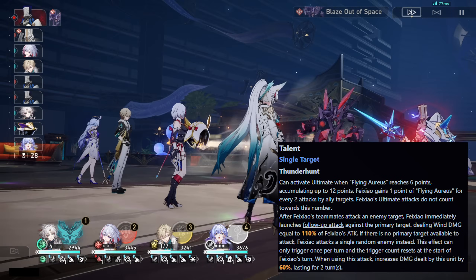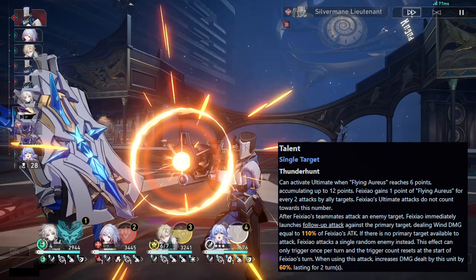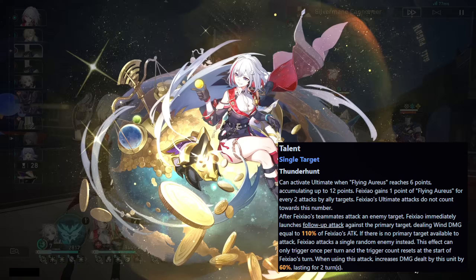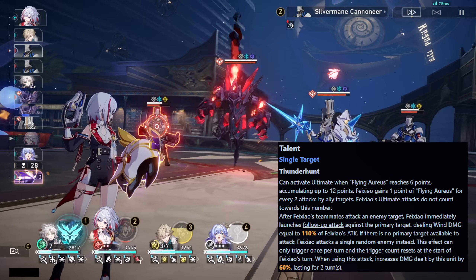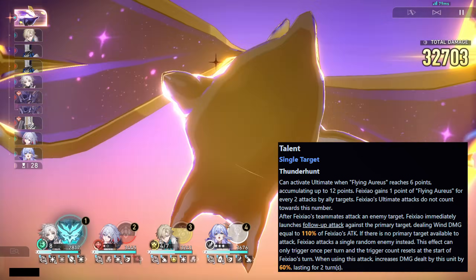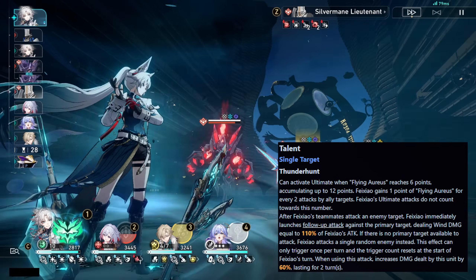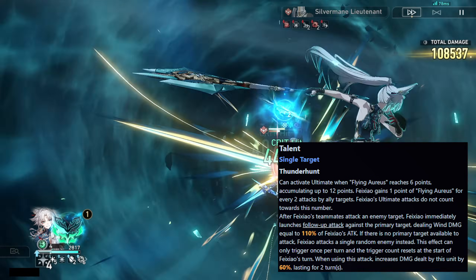For her talent, she can activate her ultimate when Flying Aureus reaches 6 points and can accumulate up to 12 points. Feixiao gains 1 point of Flying Aureus for every 2 attacks by allied targets — her own ultimate does not count. After teammates attack enemy targets, Feixiao immediately launches a follow-up attack against the primary target dealing wind damage equal to 110% of her attack. This effect can only trigger once per turn and resets at the start of her turn.